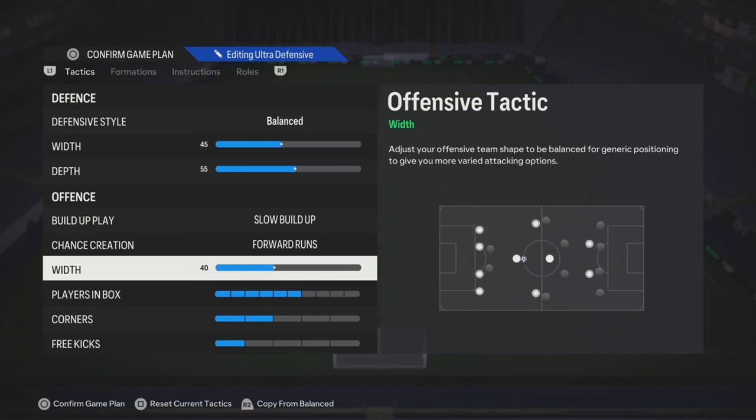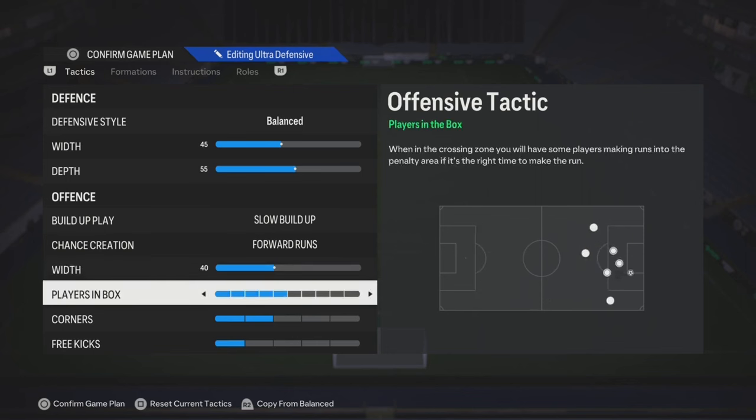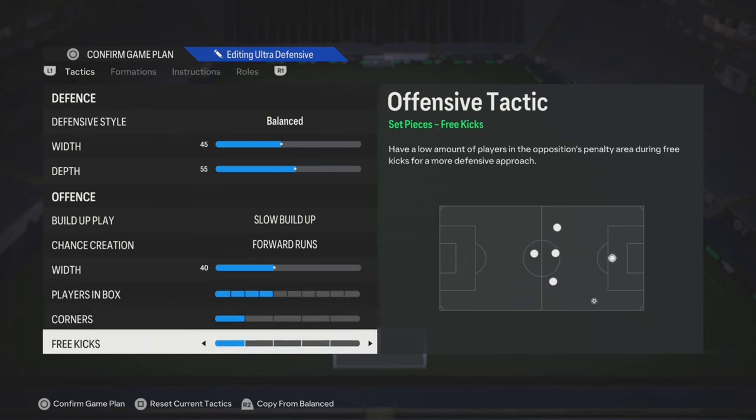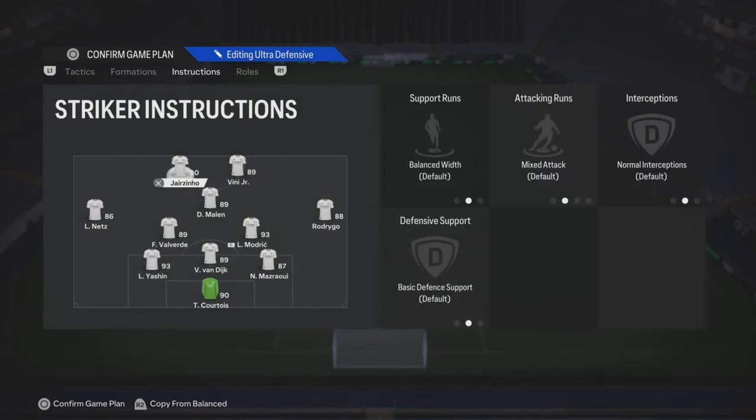The width, you could try anywhere from 45 to 60. Players in a box, try anywhere from 4 to 6. And then corners and free kicks, that's on you, but I usually just put 1 and 1.